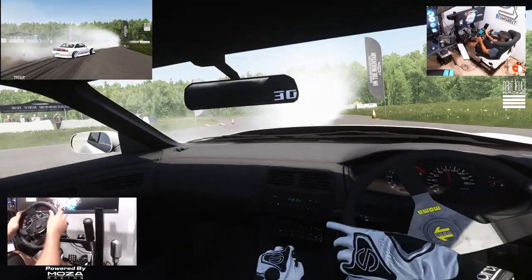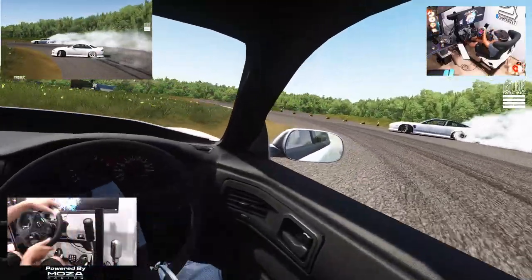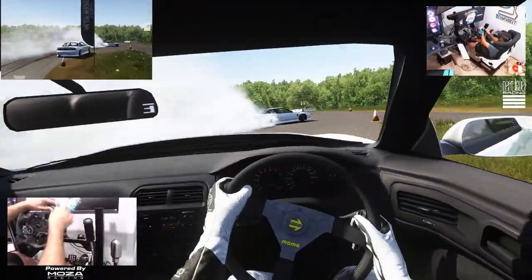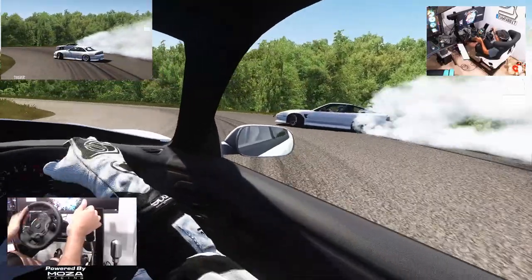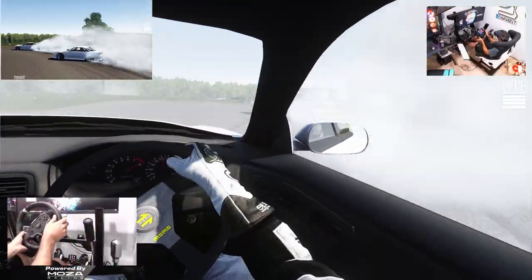We have to catch up to this 180. We are on the Mazda R5 wheelbase with the Mazda R5 wheel, rocking the Vanatek handbrake and shifters, and we are on the Vanatek pedals for the purpose of clutch when competing.